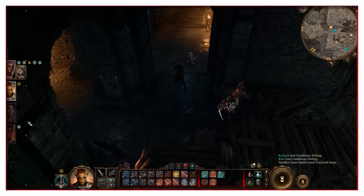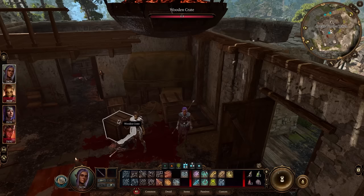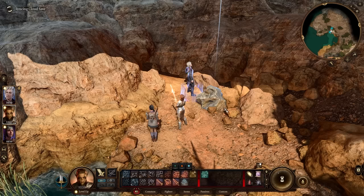When near an object in the world, you can actually pick it up and move it a certain distance if your character is strong enough to lift it. This can be particularly useful when stacking crates to jump to higher areas in a room, or moving them out of the way to uncover secret spots. You can also use a strong character to move heavy rocks to find hidden treasure.